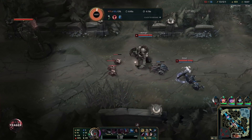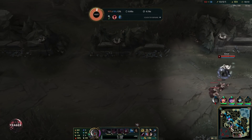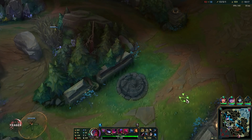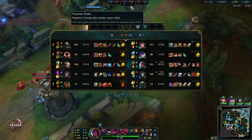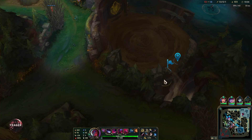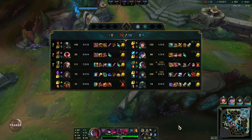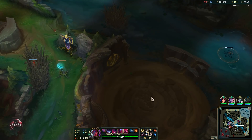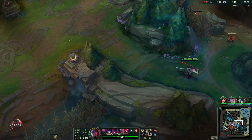You can go for Guardian Angel in pretty much all of your games, unless they have 4 or 5 AP champs — then obviously you don't want armor. In that case you can go for magic resistance: Spirit Visage, or Wit's End if you want to. Wit's End is really OP right now so it's getting nerfed next patch, and it'll become a situational item instead of something you build every single game on hyper carries like Vayne and Kog'Maw.